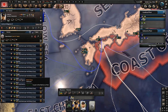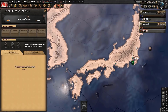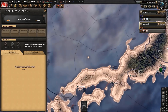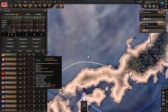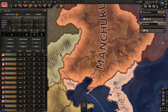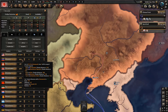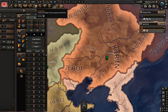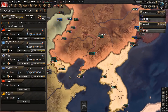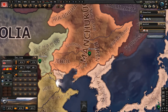Start recruiting agents - form your intelligence agency from the very start since we want to send spies into China before the war begins. Also get all the steel and aluminium you can from Manchuko, since it only takes one factory to get all of these from your puppet. Cancel all the oil you're getting from the US - when you need oil again you can get it from the US or Venezuela. We're also going to the occupation screen and giving back the province of Dalyan to our vassal Manchuko.